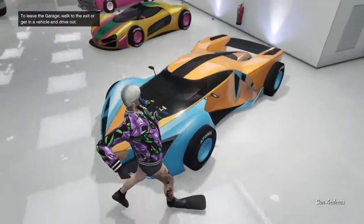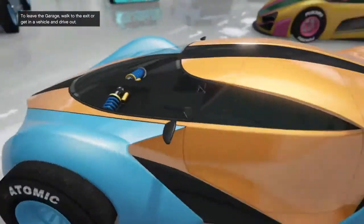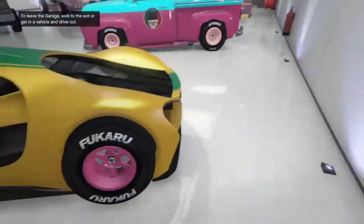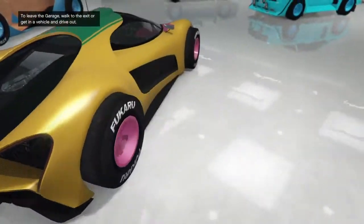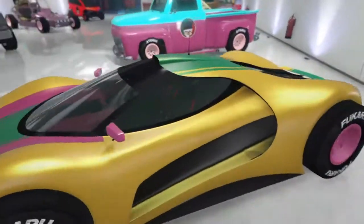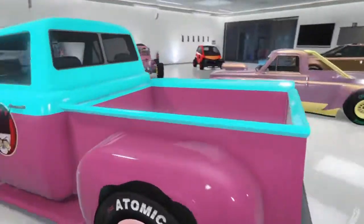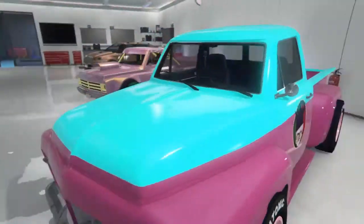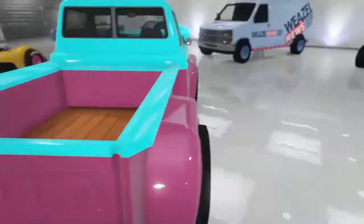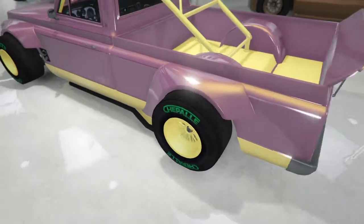We got this X80 Proto on F1s with a pretty nice paint job. The Viseon has a yellow, green, and pink color scheme — pretty cool. We got the Smarties Slam Van — it's pretty nice — and the lemonade truck, also known as the drift Yosivity.